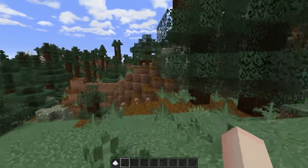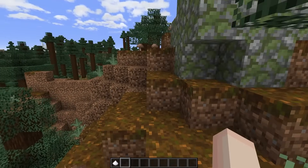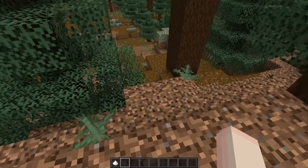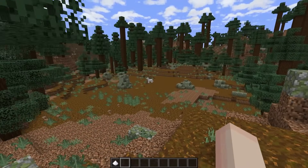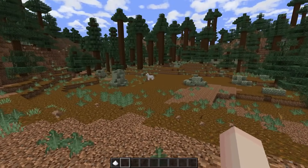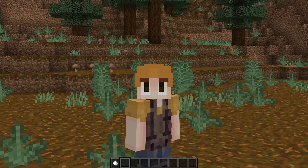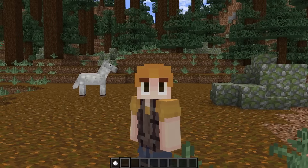1.9 introduced one of the most controversial additions to Minecraft, and that is the Elytra. Once you get a pair, there really isn't any point to walking anymore. So I set out to upgrade one of Minecraft's other modes of transportation, the horse. If you're all about efficiency, this probably isn't the video for you, but this will overhaul horses and make them so much nicer to use.